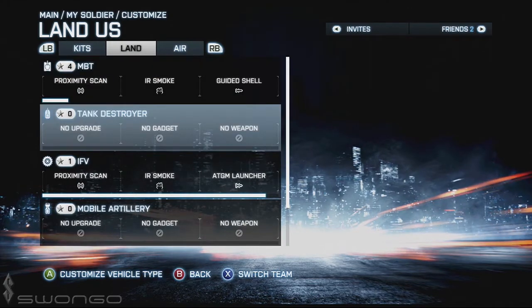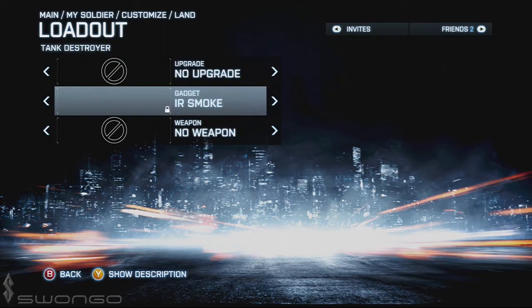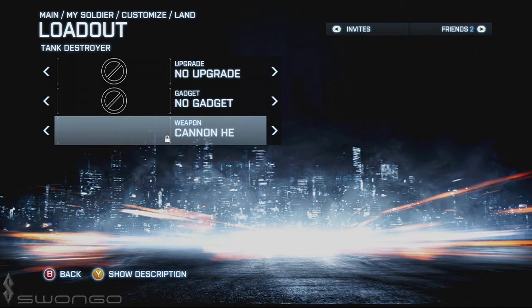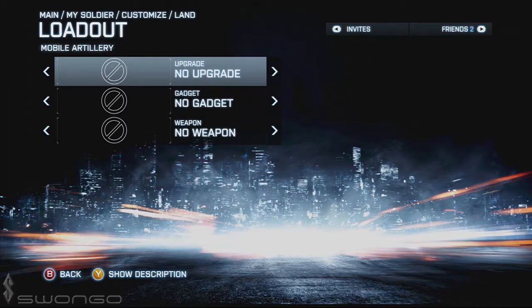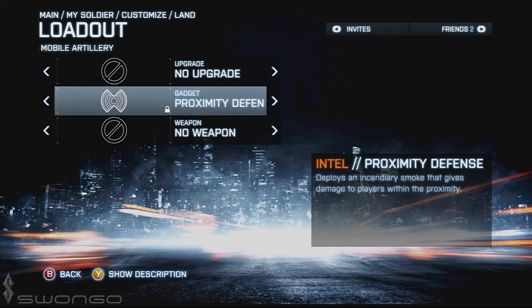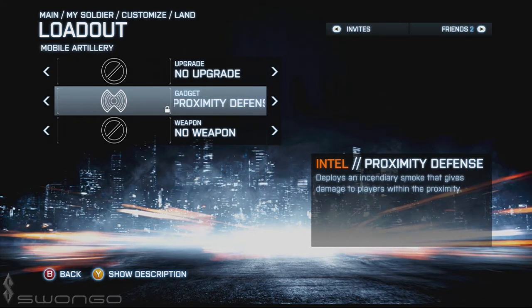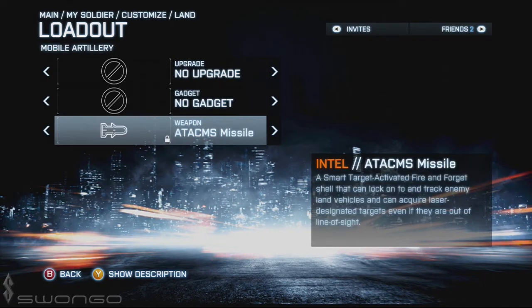Checking out the new DLC vehicles: the tank destroyer has similar options including an extinguisher, and is adding the TOW missile and a cannon HEAT round, which I'm very excited about. The mobile artillery has pretty much all the same upgrades and gadgets, but notably adds a proximity defense that deploys an incendiary smoke giving damage to players within proximity — that sounds awesome. It also has some interesting anti-air and airburst weapons we'll learn about as Armored Kill comes out.